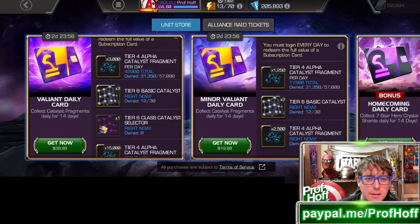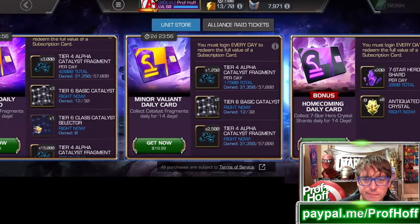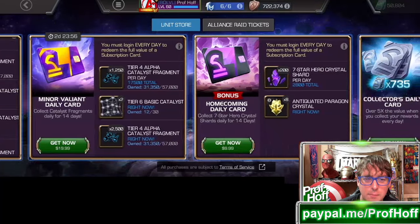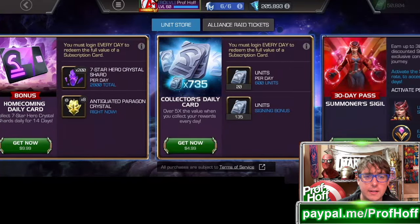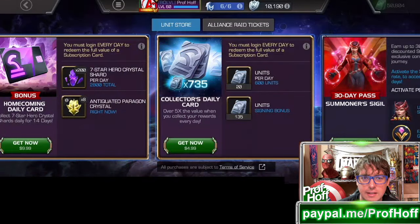And then you've got the $10 bonus offer — this is the first time that I have not bought this. Now my summoner's 30 days past the Black ISO store. I will be redoing that — that's worth 10 bucks.